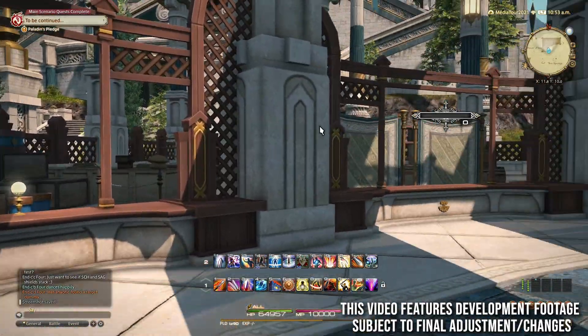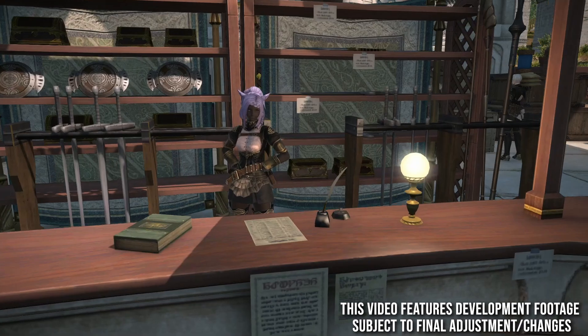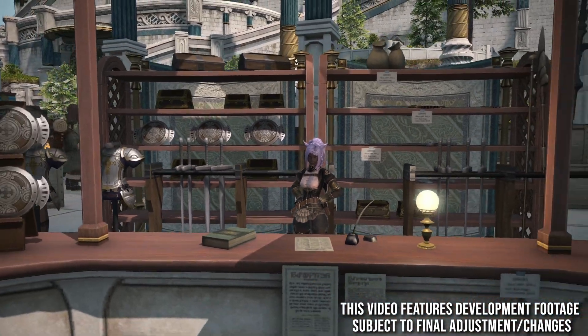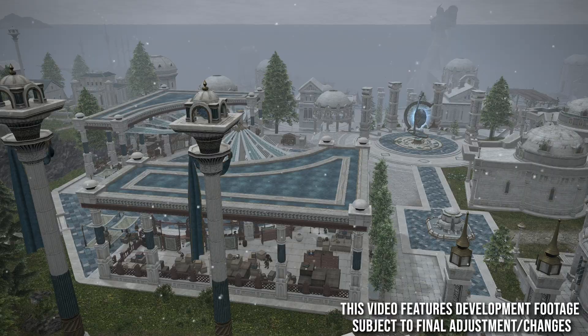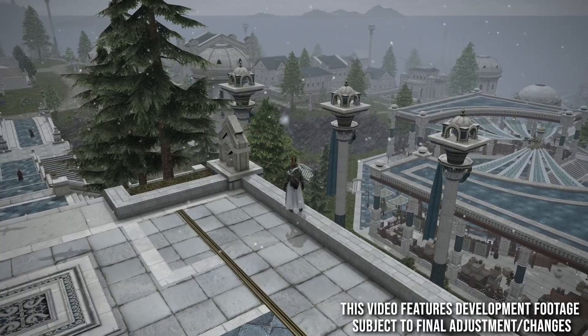Over here at the Agora, I think it's called — this is pretty much where your vendors will be, if they decide to make this like Eulmore, for example. I'm not sure if this is the Eulmore equivalent or the Crystarium equivalent. And then there's a beautiful view from atop the staircase that goes all the way up there, right at the top, the far north.